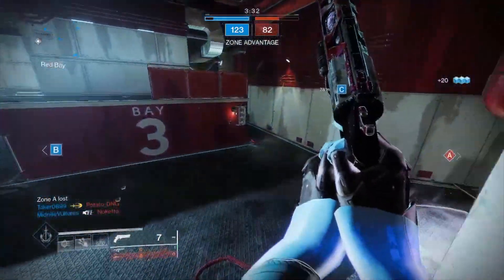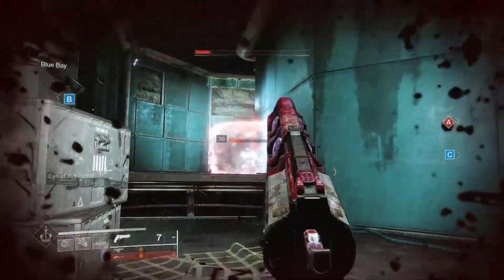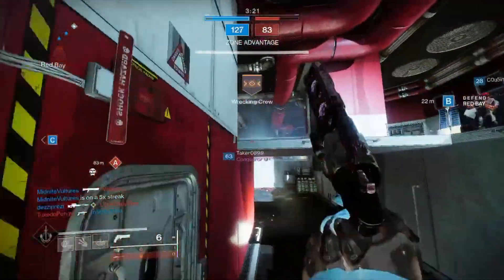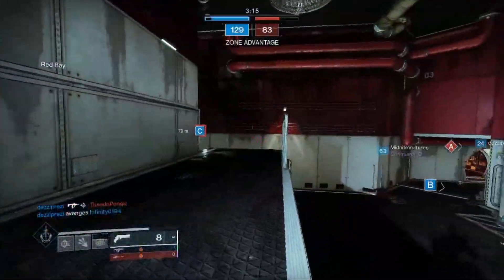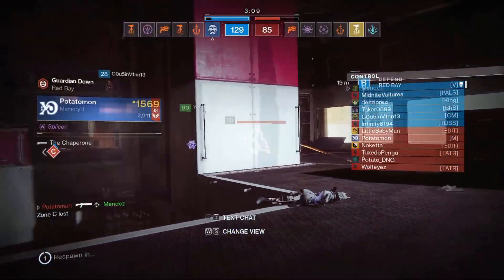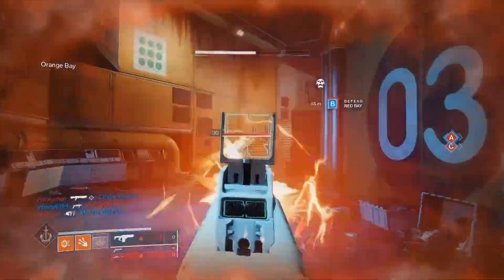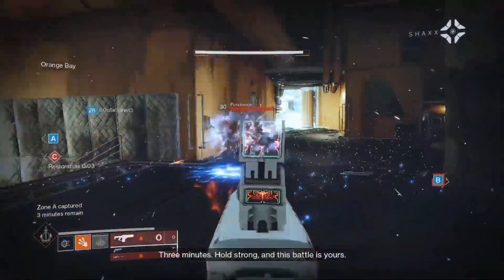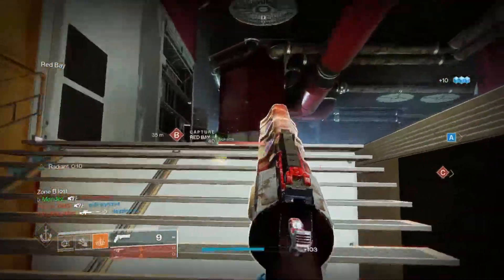Just because I never used fusion rifles — but oh my goodness, is this thing nice. I got straight-lined by a Titan using a Chaperone. I knew he was coming too, I just couldn't get the charge fast enough. He's gonna think I'm really one-hit — and that's where he lost. That's why using a healing grenade in this build is very, very useful.